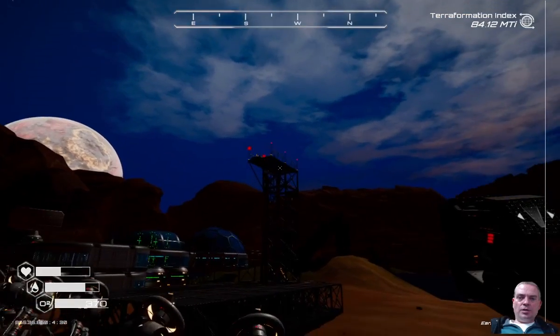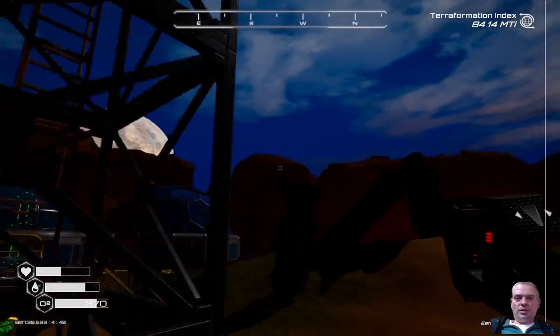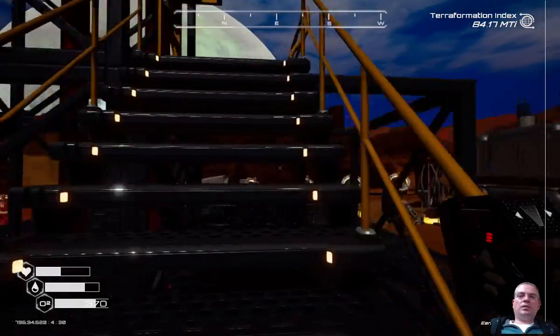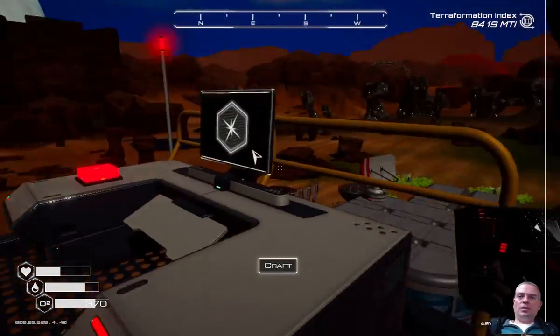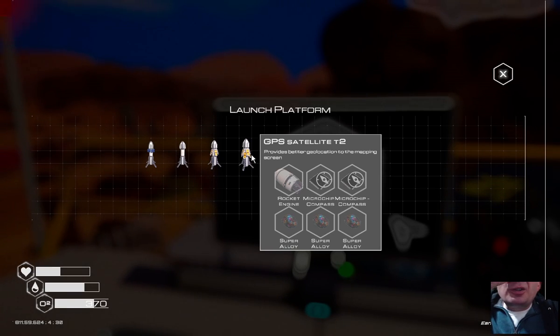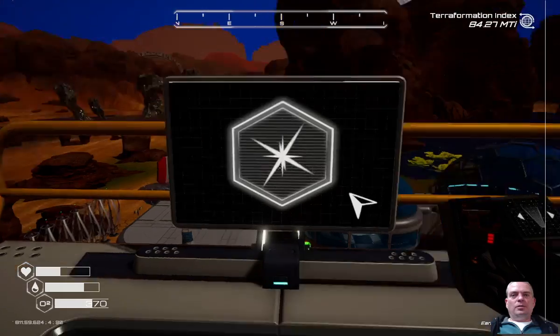Let's check what resources we need for GPS-2. I need two compasses, a rocket, and three super alloys. We could do this.